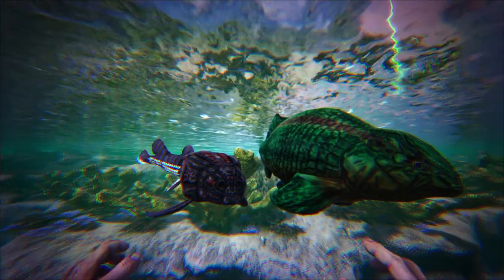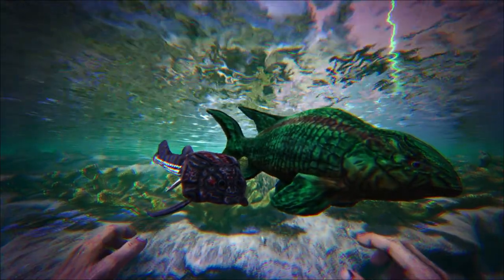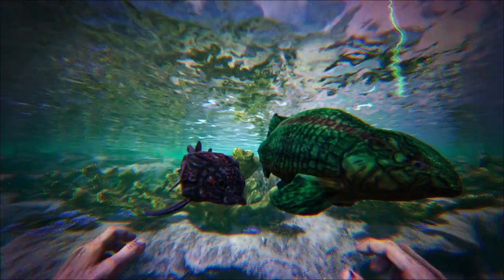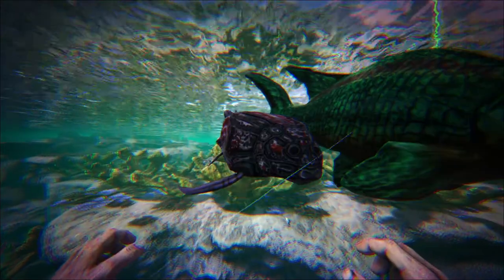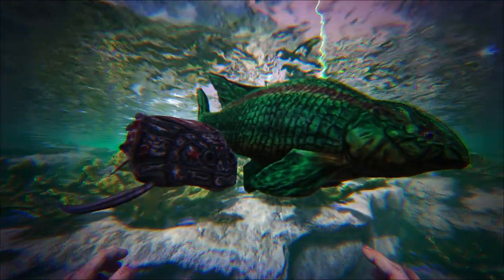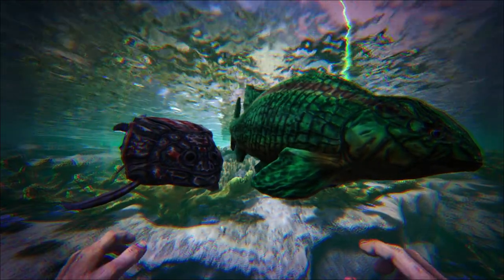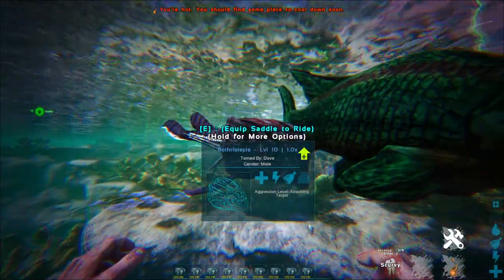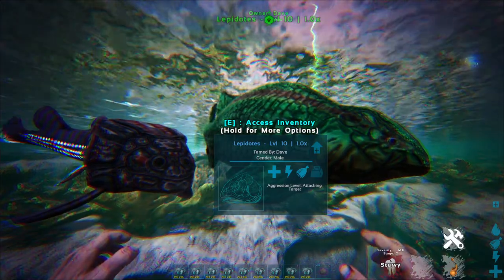Lastly here we have the Bathia Leapis and Lepidodes. The Lepidodes on the right is basically the best creature to kill to get sea scale for your armor. The Bathia Leapis on the left is a creature that, when given resources, will convert them into rare substances. These are not 100% done yet — they work like normal fish right now, like a Coelacanth. They do have genders, which means you can tame them by catching them in a fish trap. And yes, they are breedable.